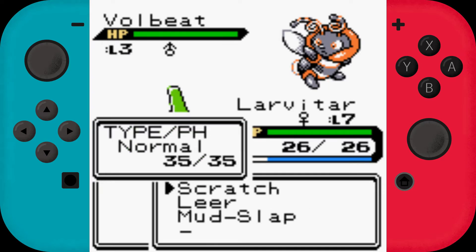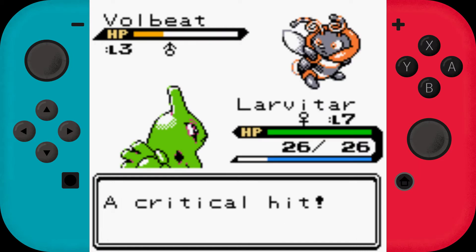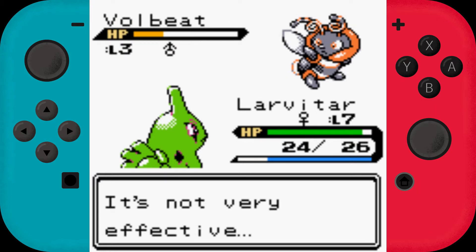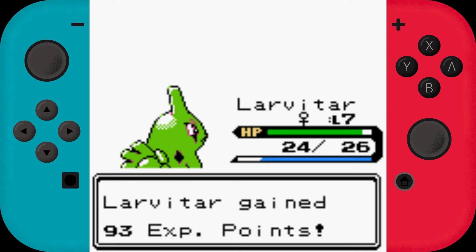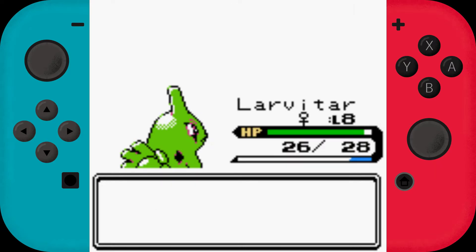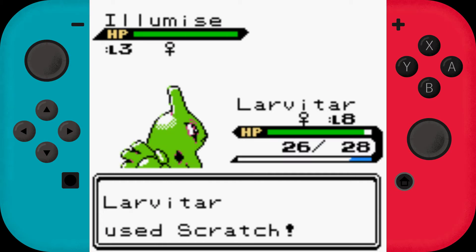Nice little Volbeat. I read about how many Pokemon there are in this game when I was researching the description for the last video. There are 253 different Pokemon, I think — at least that's what it said. I don't know how true it is, but that's what we can expect. And it's up to Gen 4.